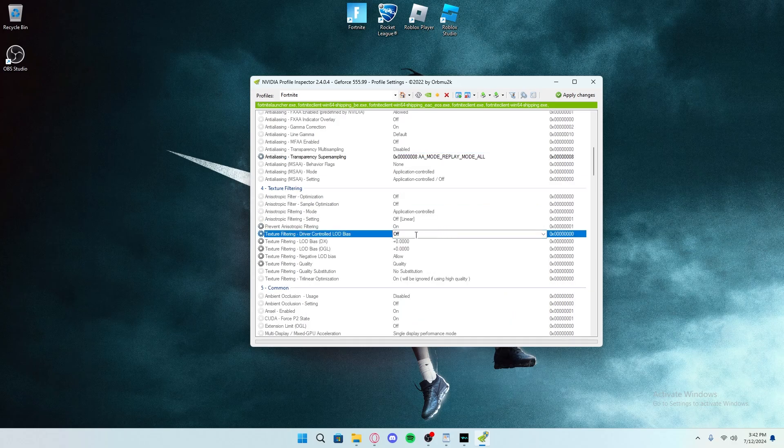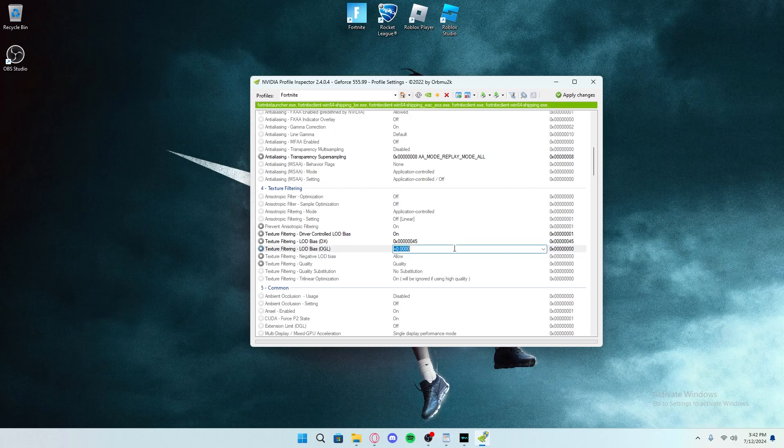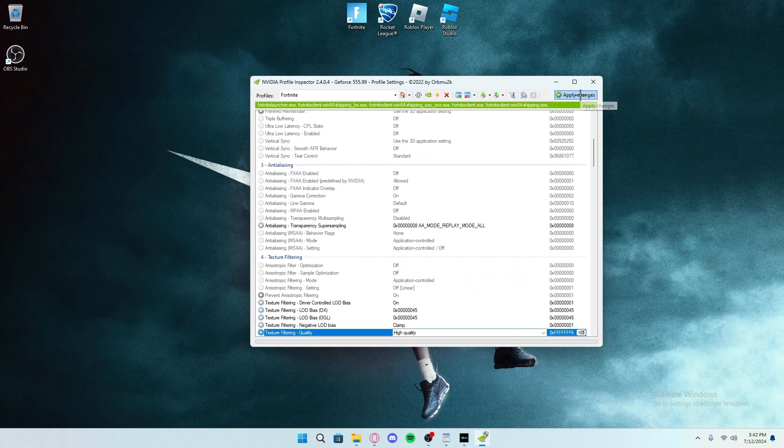Then go to Texture Filtering and turn that one on. For the next setting, enter 0x followed by six zeros and then 45. Do the same with the one below it. Then go down to where it says Negative LOD Bias and change that to Clamp. Where it says Quality, change that to High Quality. Then hit Apply Changes.